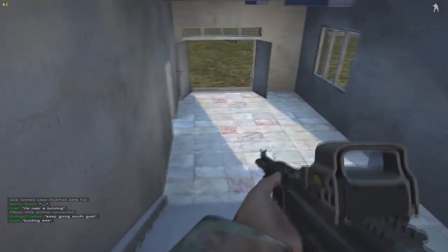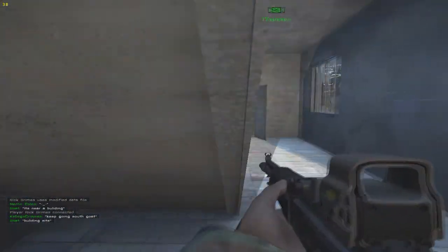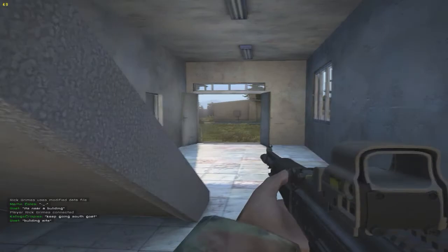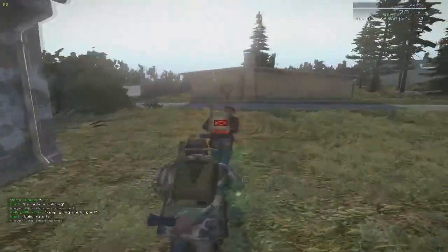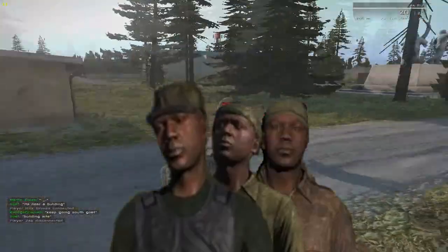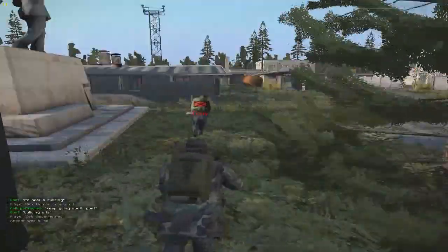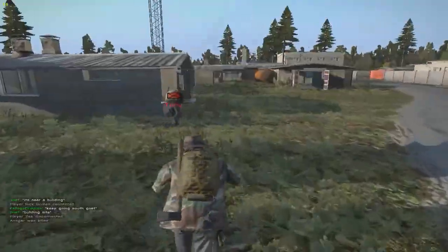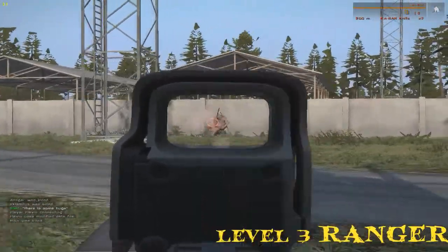So what is the easiest way to recognize what class someone is playing and whether you should kill them or not? The answer is hats — yes, hats, guys. If we take a look at the level 1 rangers, survivalists, and nomads, they all have hats. Level 2 and level 3 also have hats, except for the survivalist, who is a ghillie swamp bush monster and is even easier to recognize.